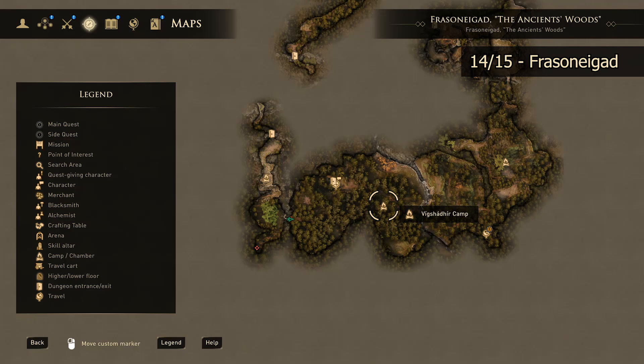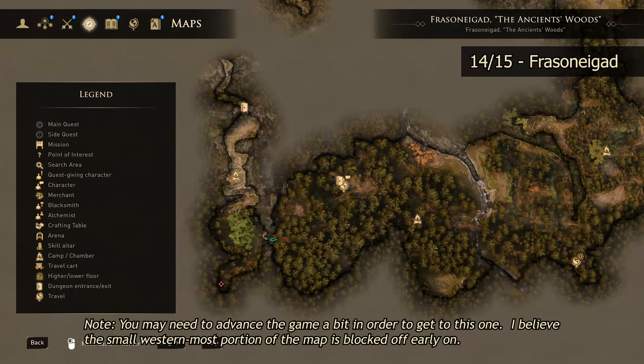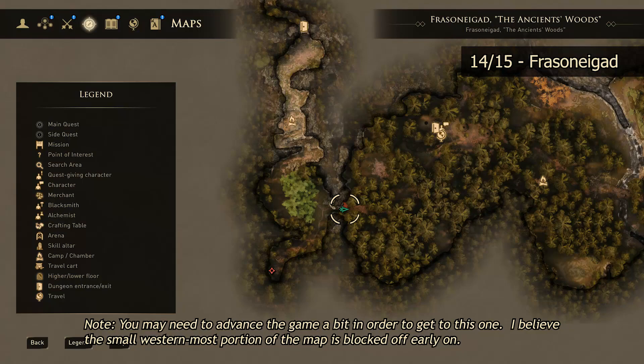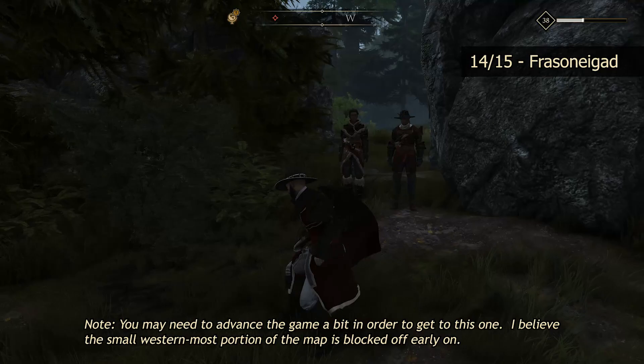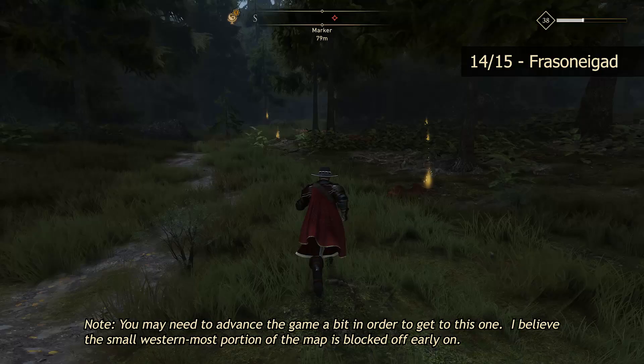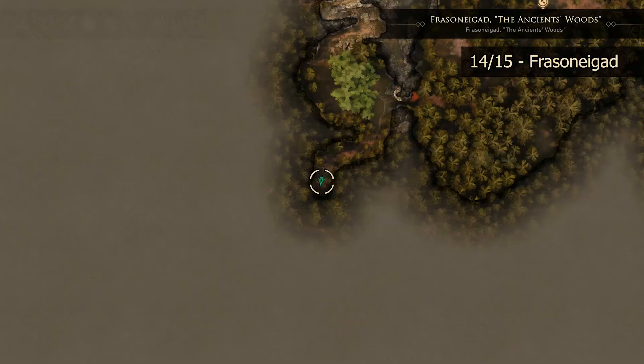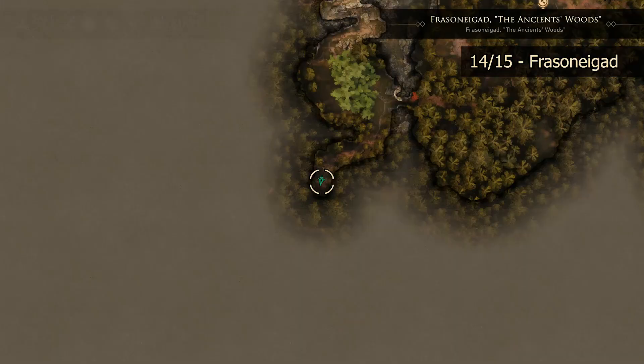Still out in the Ancient Woods, the next skill altar is going to be located in the southwestern corner of the map. Depending on where you are in the game, the path to getting over here may be blocked to you. To unblock it, you need to move the story along to the point where they ask you to track down a specific native who has the ability to heal the Malachor. There's a quest that leads you over here, and once it does it opens this area up. Once the area opens up, head through here, around to the left, get into a bit of combat, and if you keep heading all the way to the back you'll find your skill altar tucked in this little nest of trees.